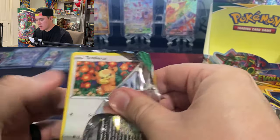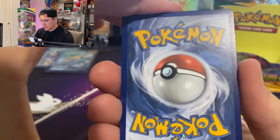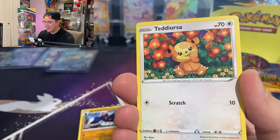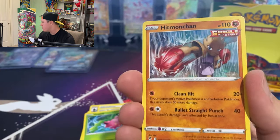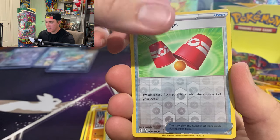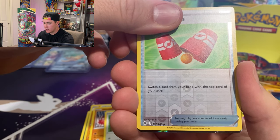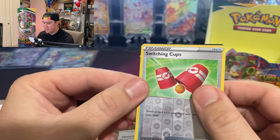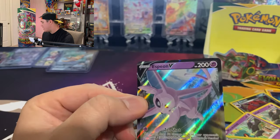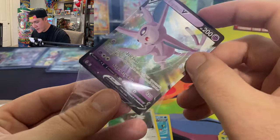Could it be? One, two, three, four — is this the biggest card in the set? Probably not, but you never know. The Aroma Lady would be cool — I have a hyper rare of her in the Japanese version. We got Fletchling, Switching Cups... and our last card of the day does look like a hit! It looks like a V card. Let's go from top to bottom — oh, an Espeon V! There we go!